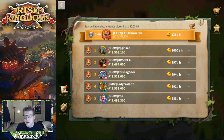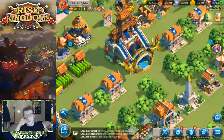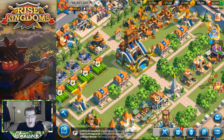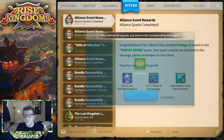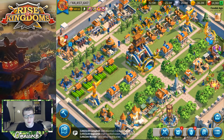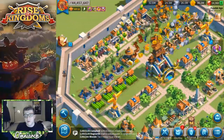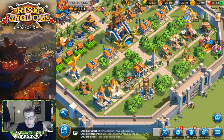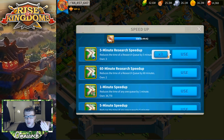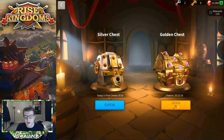I like to check power first because it lets me know relatively how strong they are in terms of research and technology. Even if they have way more troops, that doesn't really make a difference in Sunset Canyon — commanders are what matter most. I'm going to train troops again but I want to wait a little bit because I want to get a rune first. Let's use those research speed ups and open some more silver chests. Nice — Centurion, very cool.